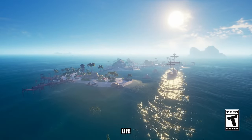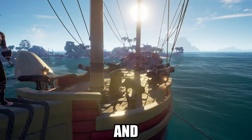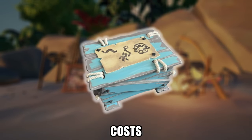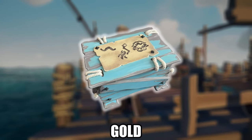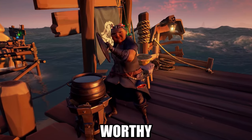For those who enjoy a quieter life on the seas, buying bait for better fishing is a great investment. Fishing can be both relaxing and profitable, especially with bait crates. A crate of 50 grubs, leeches, and earthworms costs 5,000 gold from outpost merchants or 3,500 gold from the shipwright's shop. Rare fish can fetch over 10,000 gold, making bait a worthy purchase.